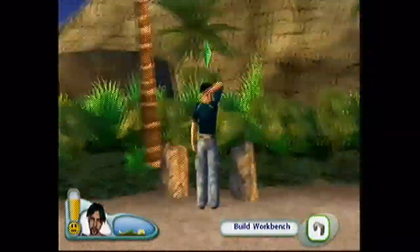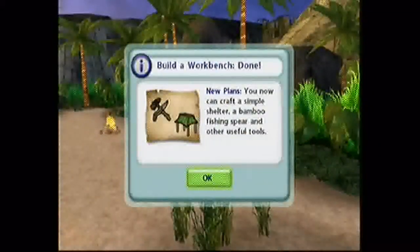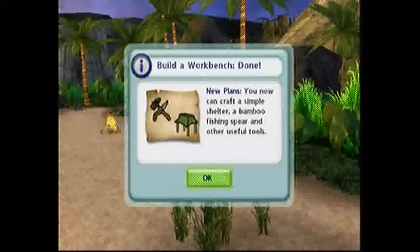Okay, this is one of our goals. We need to build a workbench. That was simple. Checkmate, man. Workbench — get two large stones and put a flat piece of driftwood on it. Bam, workbench. Build a workbench done.